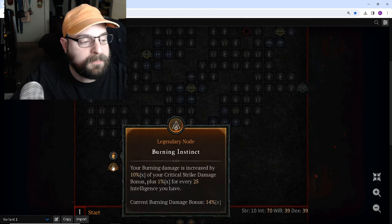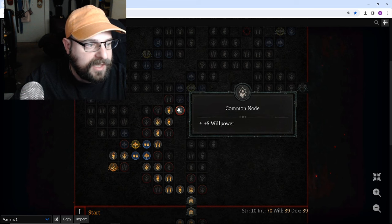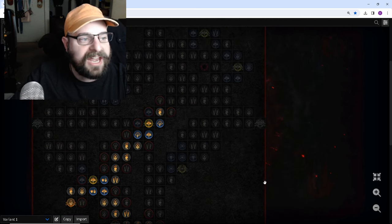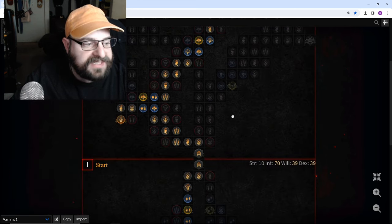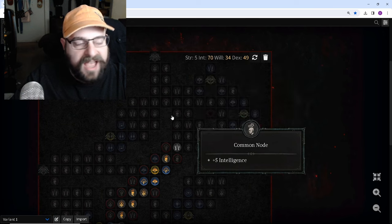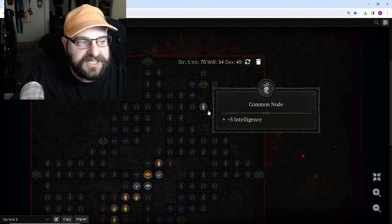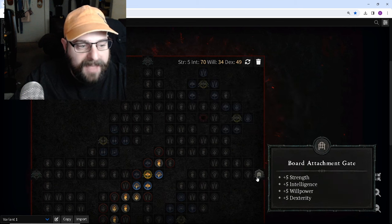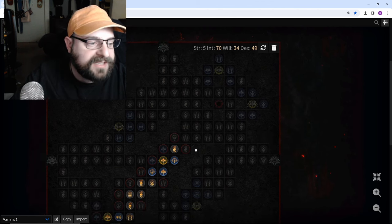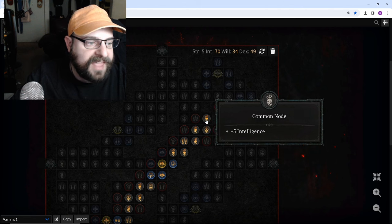Since my highest priority is that legendary node, I would actually then come up and through these inner nodes and get these magic nodes — this damage to elites, damage to burning enemies — as I'm coming through. And then when I get around to the glyph, because we spent these extra points coming in, ideally in boards that have the glyph in a corner, the best way to come in uses the least amount of points because you can come in and then come out on the other side. Since it's early game and we want to grab this legendary node as fast as possible, I would just come up like this and then activate my glyph.